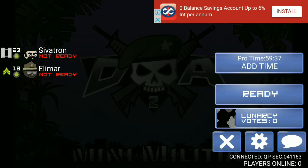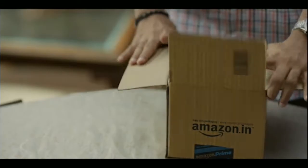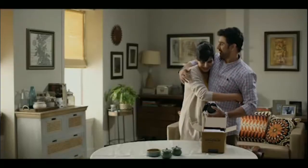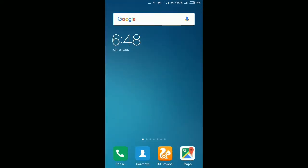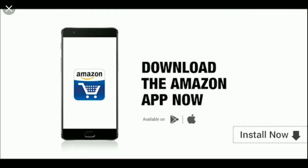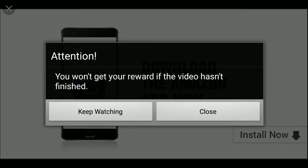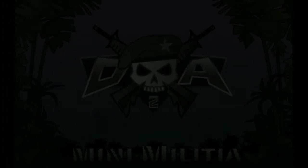I am giving ad time here. I am getting some video here. At that time we have to press the home button. Now mini-militia is minimized. Then go back to the minimized mini-militia. You will be getting an X mark here — give close. Then again an X mark here, give close.